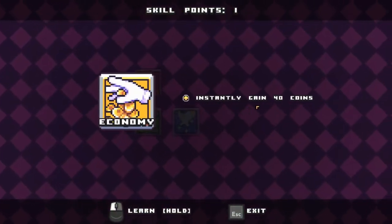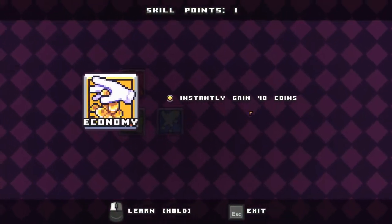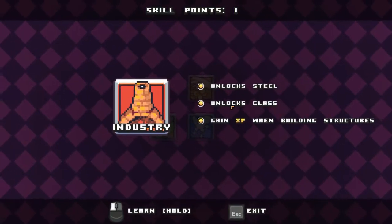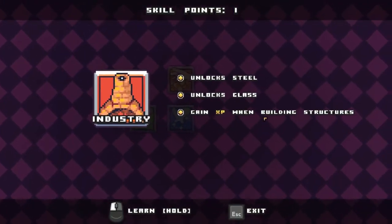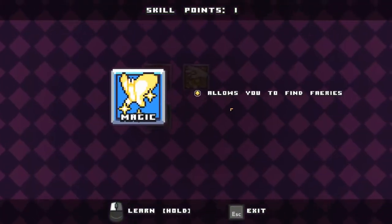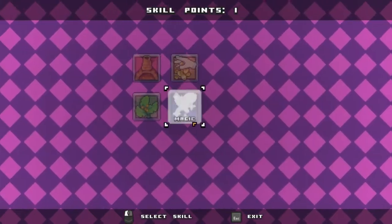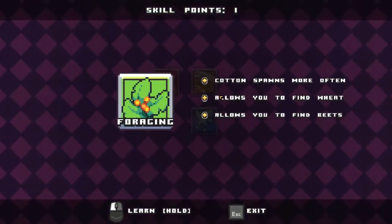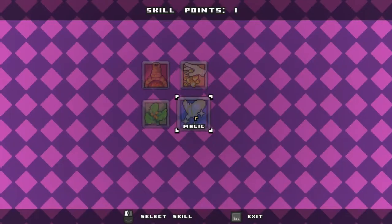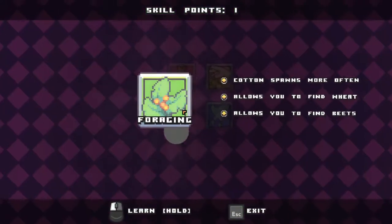I can instantly gain 40 coins — wait, we have money in this game? I don't think I'm gonna take that. Unlock steel, unlock glass, gain XP with well... Magic allows you to find fairies. Cotton spawns more often, allows you to find weed — yeah, that's for food. I think I'm taking this one.